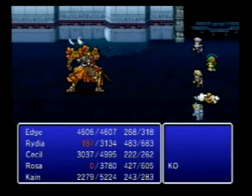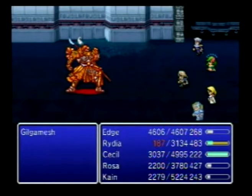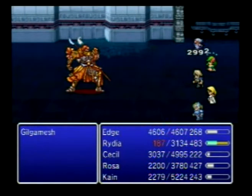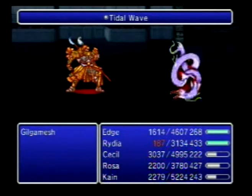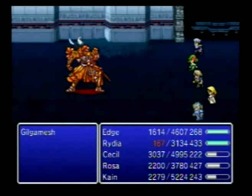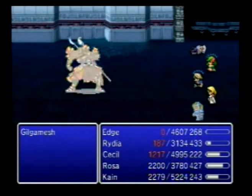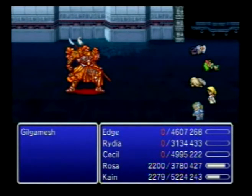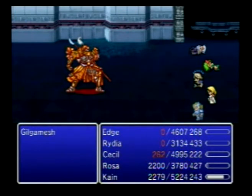He has the Excalipoor, which is weird because in Final Fantasy V it's called the Excalipoor, and here it's called something different. It does one damage. I remember he also has that sword in Final Fantasy VIII. He also uses Odin's attack in Final Fantasy VIII too. He also has the Masamune, the Excalipoor, and the Excalipoor in Final Fantasy VIII — so maybe it's okay that he has it here.